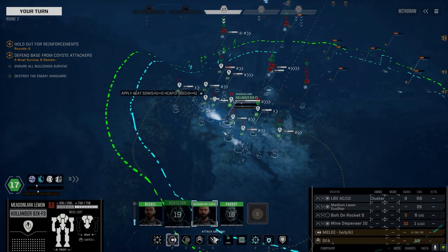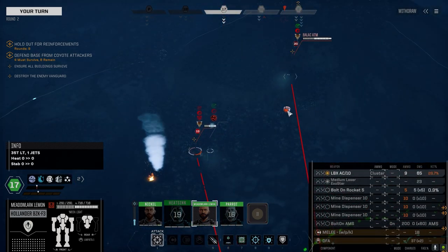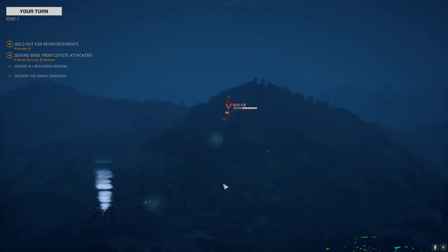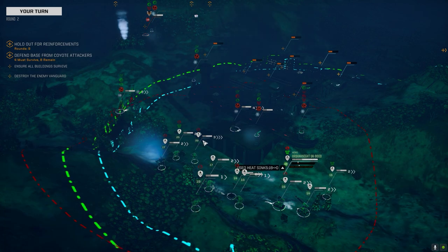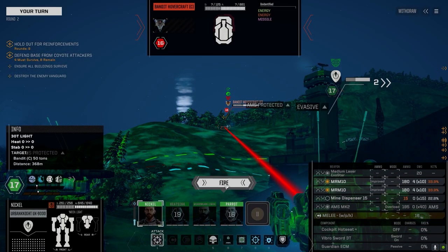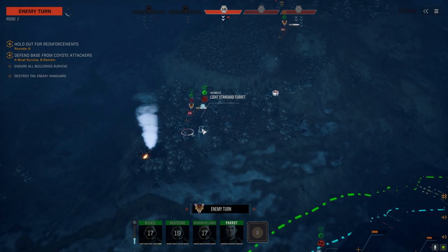Not so good. Just fire at this guy I guess — few points. Let's get up here. Hope we have good turrets. This guy's got so much armor, it's gonna take forever to drop him. Hopefully the turrets can do something good. It is three skulls, so we've got a large, pair of mediums and a machine gun.